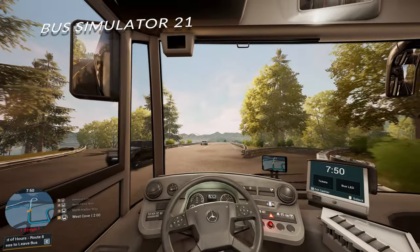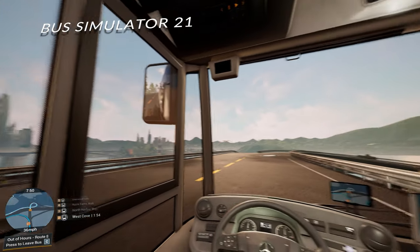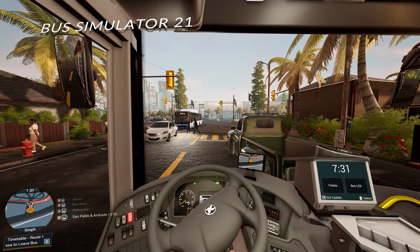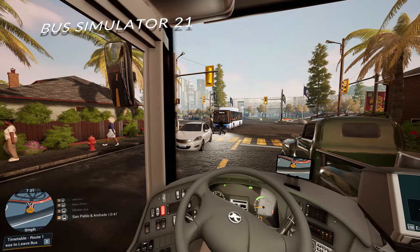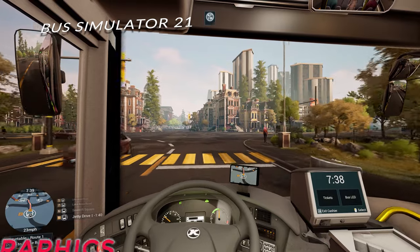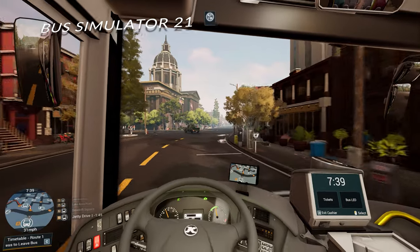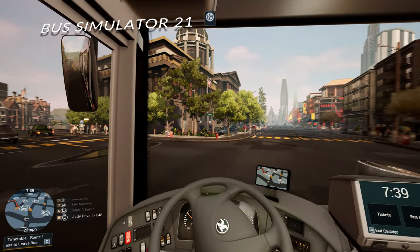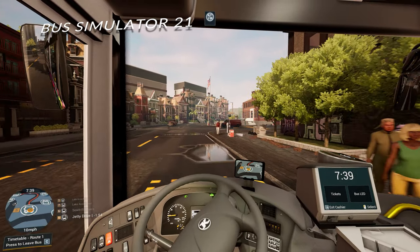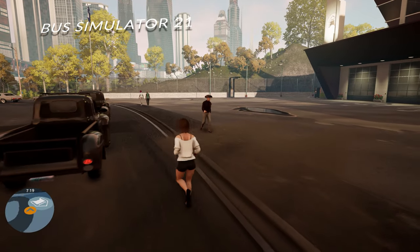Traffic here is also a disappointment, and at times the city feels sparse. Playing this directly after something like Fernbus or The Bus, I came to realise that the traffic density could easily be increased to offer more of a challenge. Likewise, the AI is pretty poor at times, backing up in strange places for no apparent reason. Graphically it's okay, but after Bus Simulator 18 I was hoping for far more pizzazz. It looks clean and has some nice effects, but the roads look a bit drab and brown, and it lacks detail compared to The Bus. Animations are also poor, with people walking at a snail's pace as if they all suffer from brittle bone disease.